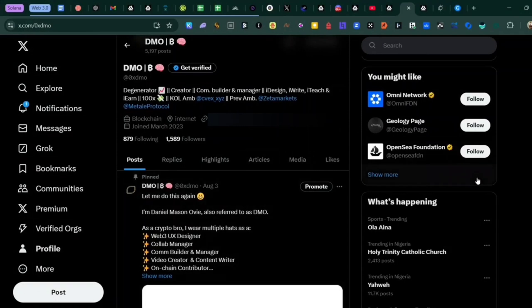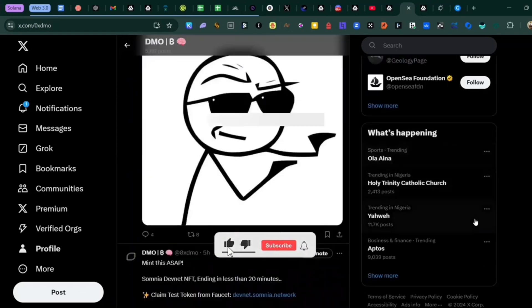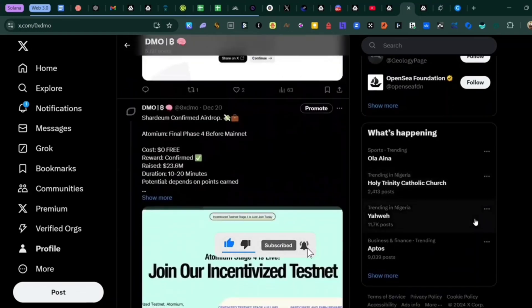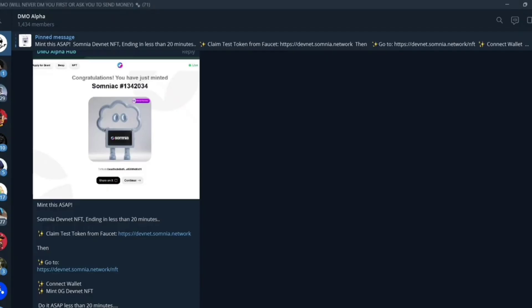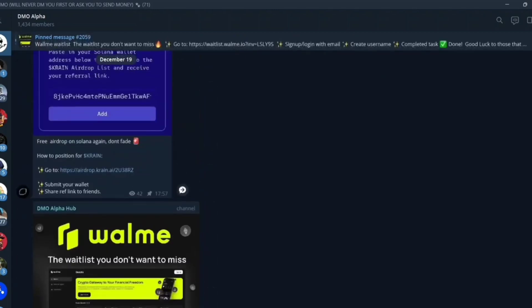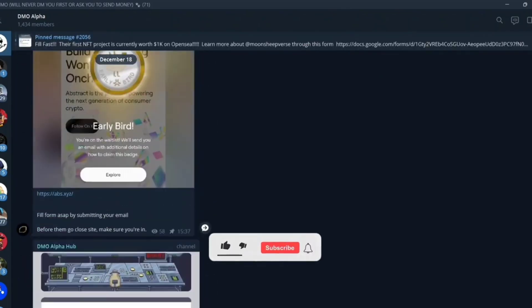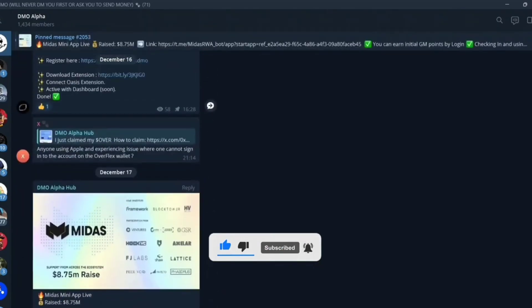Instead of waiting for me to upload on YouTube, you can follow me on Twitter with the link below to get the latest crypto updates on airdrops and alpha. You can also join my Telegram community and WhatsApp channel with the links below this video to get the latest node and airdrop updates at your fingertips. Don't forget to like this video and subscribe for more free informative content.